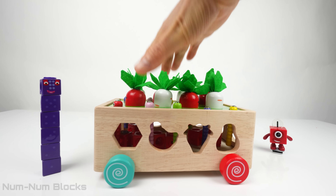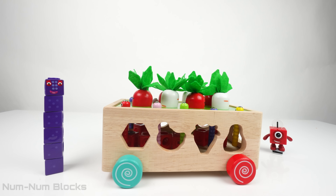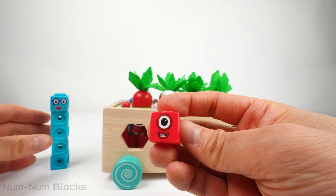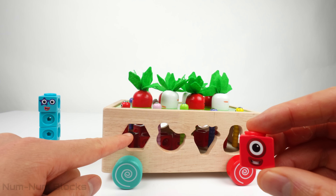Let's turn the garden bed and do the next four holes. We're going to take one block from six and turn it into a one. And now we have five and one. Let's put one in this hole shaped like a hexagon.